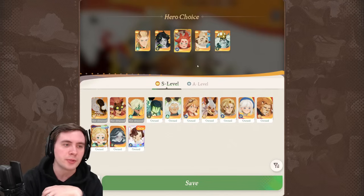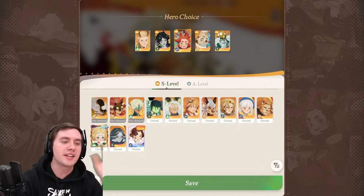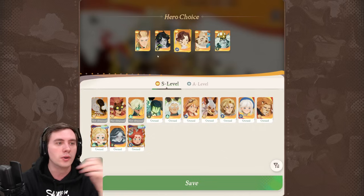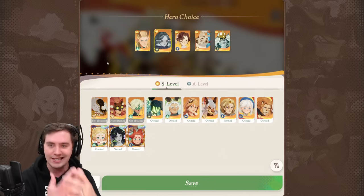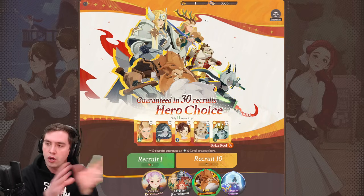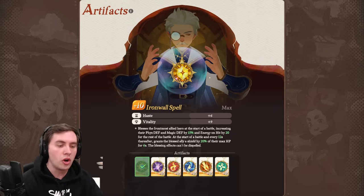As for the Epic Recruitment, you can make arguments for putting Brutus or Rowan in there until you get a copy. But what I'd definitely recommend is prioritizing units you can't buy out of the Arena Shop. I can't buy Vala, or some of these other meta units, so I want all of them in there to get as many copies as possible long-term.